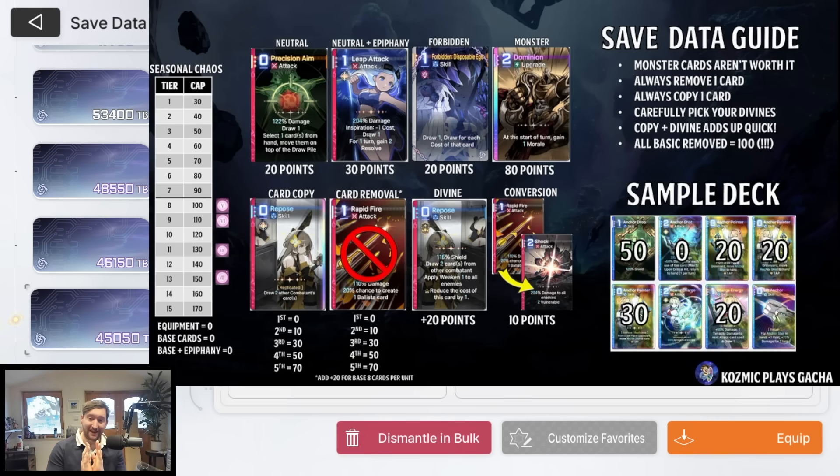Removing cards: the first removal of a non-basic card is free. The second removal is 10 points, the third is 30, the fourth is 50, and the fifth is 70. If these are basic cards, you add 20 points every single time you remove one. So removing your first basic card is 20 points, the second is 30 points, the third is 50 points. Removing all three basics — Rapid Fire, Rapid Fire, and the Shield in Veronica's deck — costs 20 plus 30 plus 50, which is 100 points. So if you remove all your basic cards, that's already 100 points taken from your save data.